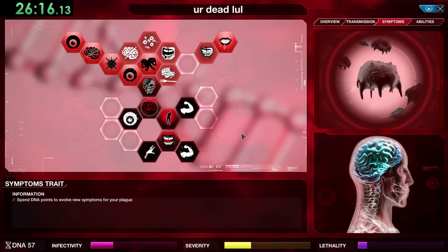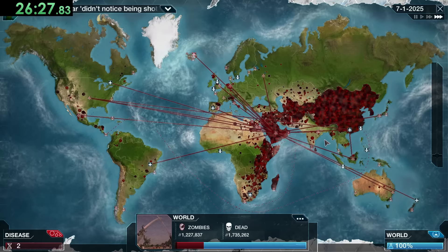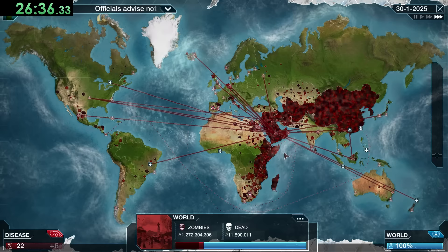After Cytopathic Reanimation we get Anaerobic Resuscitation, which destroys higher brain processes and personality so we can completely control them. For symptoms after that, if you take the right branch it makes the zombies stronger and able to deal with threats better; the left branch helps infect more people. We're mostly going to focus on the right.